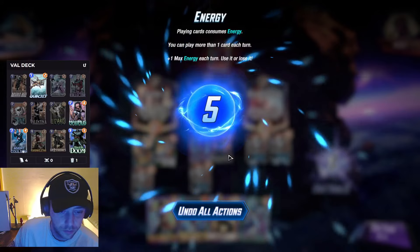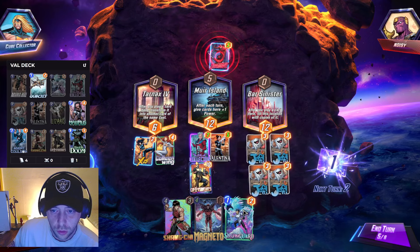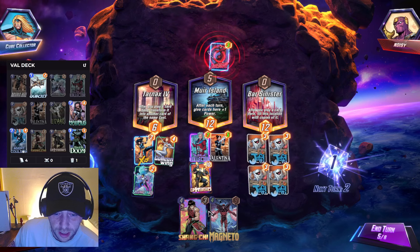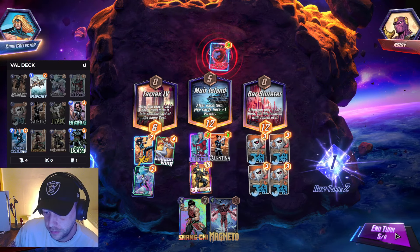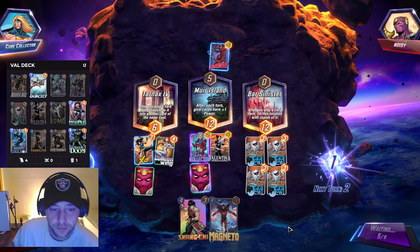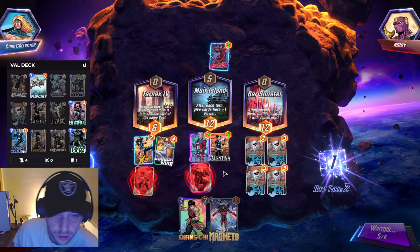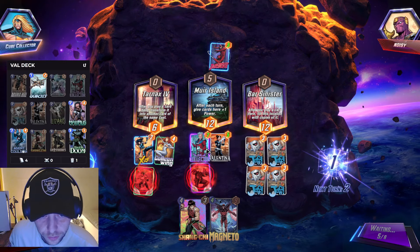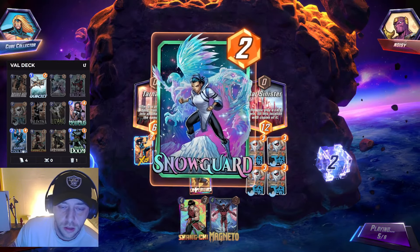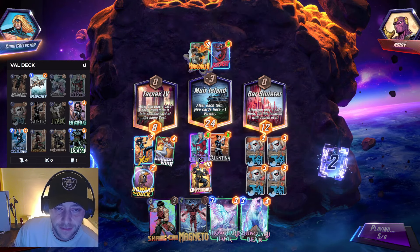I'm gonna snap. We'll throw one card down, and then what we could do is turn this off. I think it's the right play because he's gonna play the eight-cost card here anyway. He's probably gonna play a Hobgoblin here to try to win — we'll see how we get on.